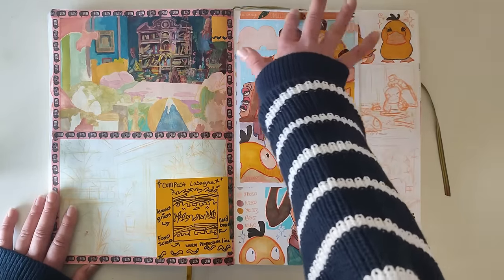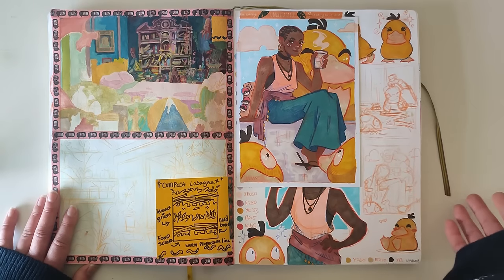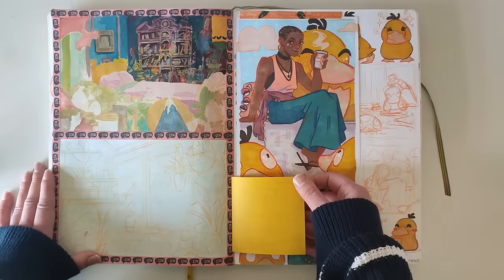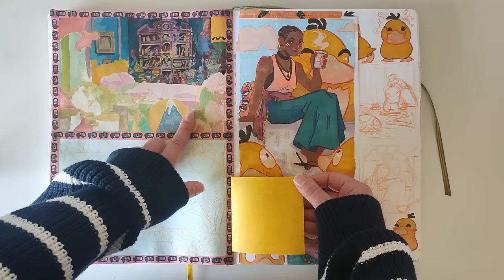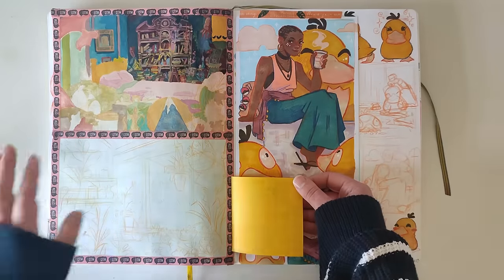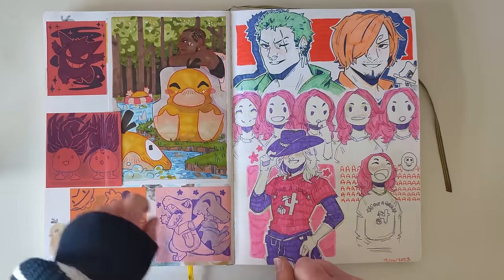I actually filmed a video for the psychic character redraw but it was at a point where I think I was traveling, so I got behind on editing, and then I'd already filmed so many more recent videos that it just never got finished. This was also supposed to be two paintings from Studio Ghibli that I just gave up on — using gouache. This little bit here took a lot longer than I intended because I kept going in with details. This one was supposed to be the greenhouse scene in Kiki — I don't like this one as much.